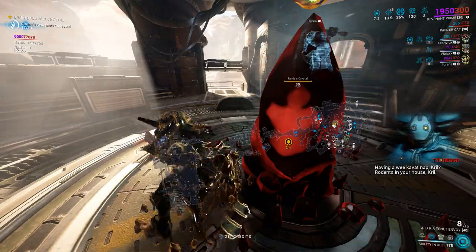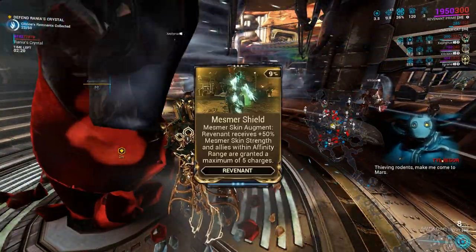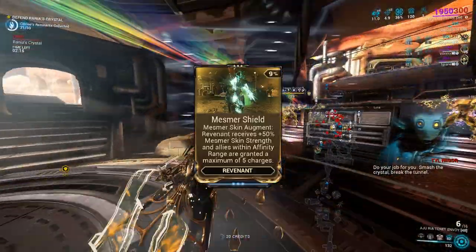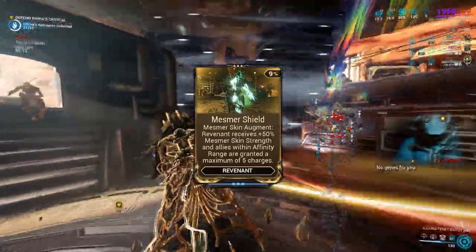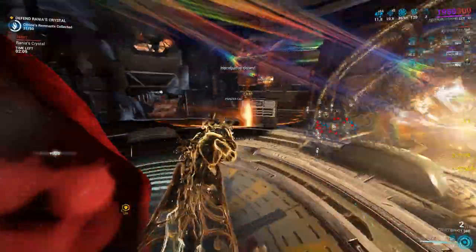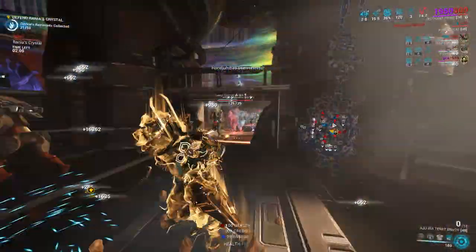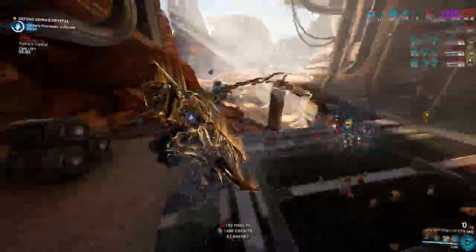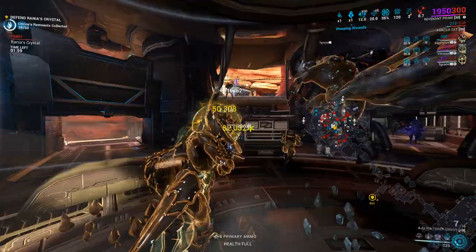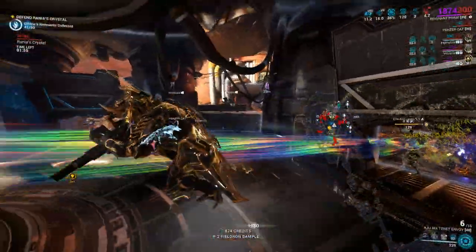The first mod is the Revenant Mesmer Skin Augment: Mesmer Shield. Revenant receives plus 50% of Mesmer Skin Strength, and allies within Affinity range are granted a maximum of 5 charges. This Augment is busted because as long as you keep your Mesmer Skin stacks on your squad, you'll be all four invulnerable, immune to statuses — for example, no more annoying magnetic procs burning your energy — and immune to stagger, no more need of Handspring for your AOE weapons.